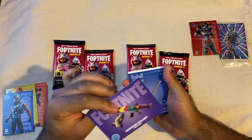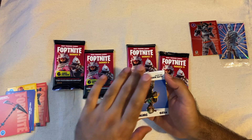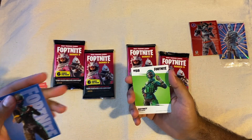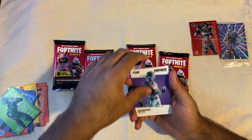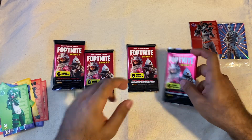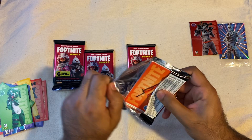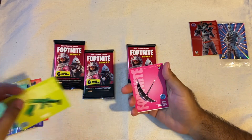So we got Shooting Gallery, a little Sawtooth, Elite Agent, Instinct, Breakpoint — and nah, we got a normal Clover Team. A little Bubbly.